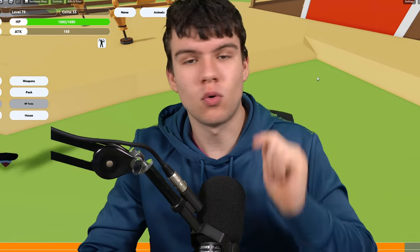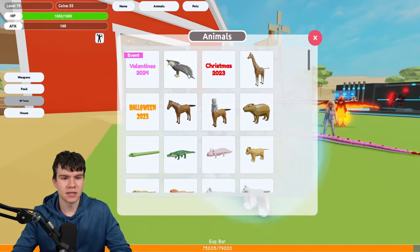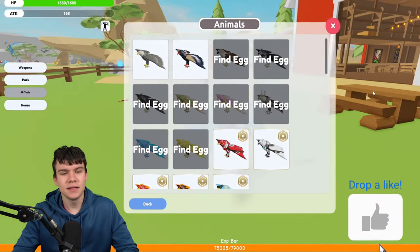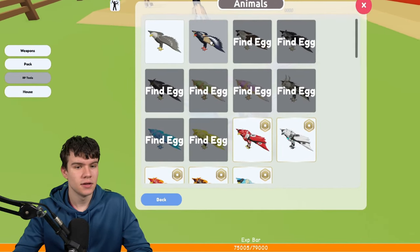In today's video, I'm going to be showing you how to find all eagle egg locations in Animal Simulator. Here we are on Animal Simulator — they've added eagles into the game, and in order to unlock quite a few of these eagles, we need to find the eggs. I'm going to be showing you guys how to find all eight of these eagle eggs right now in the game, so make sure you watch all the way until the end.